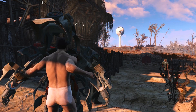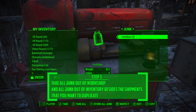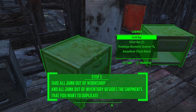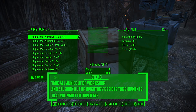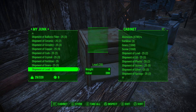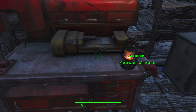Now I'm going to show you the next part of this glitch — this part is very important to get everything running smoothly. Head back to your settlement. First, go to your workshop and take everything out of the junk section — everything, no matter what it is. I put all my junk in a cabinet. Once all the junk is out of the workshop, the only thing you want in your inventory are the shipments of whatever you need.